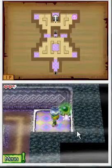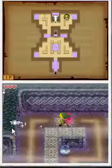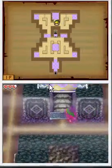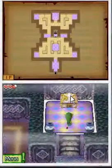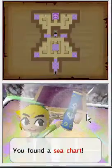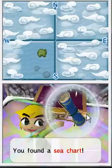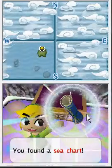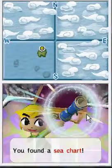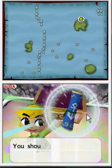Get yourself a heart, if you deserve it. Walk over here and look what you're going to get — something nice, something cool. What you think is a boomerang? Nope. It's a Sea Chart. You need to get four of these throughout the game.